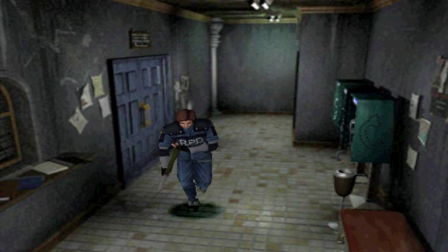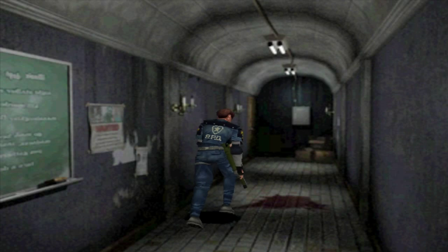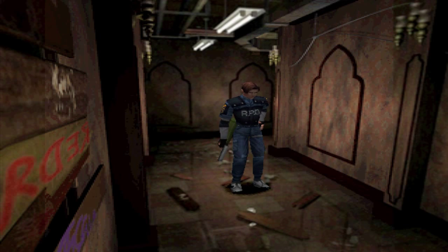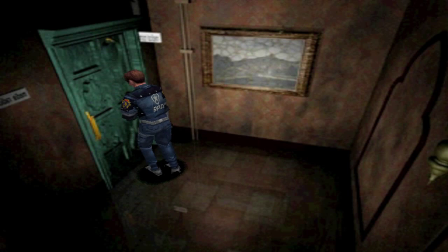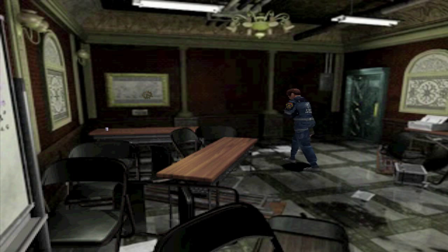Normalement on aurait dû voir Ada dans les scènes cinématiques en images de synthèse. Mais ils ont eu des galères de temps pendant le développement et n'avaient pas fini la figurine d'Ada pour faire les vidéos en stop motion. Du coup on la voit pas dans la cinématique. Mais sur Youtube on peut voir à quoi elle ressemble en réalité. Tapez sur Google Ada Resident Evil 2 PS1.